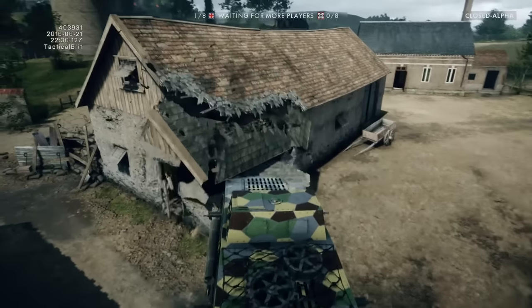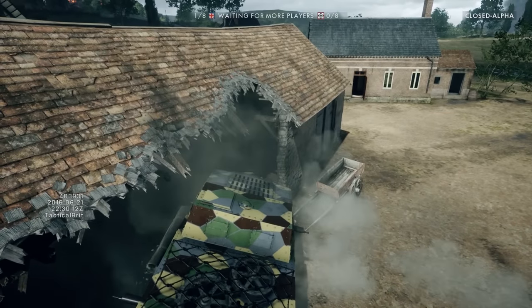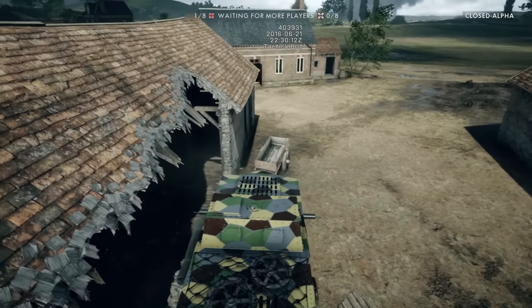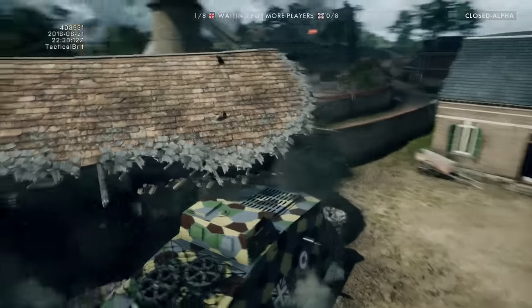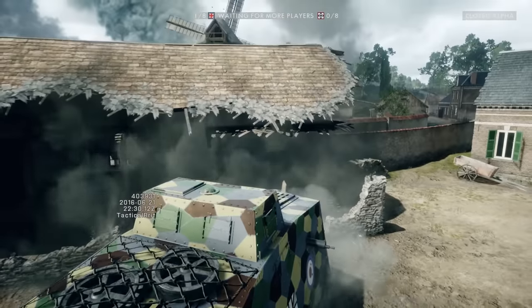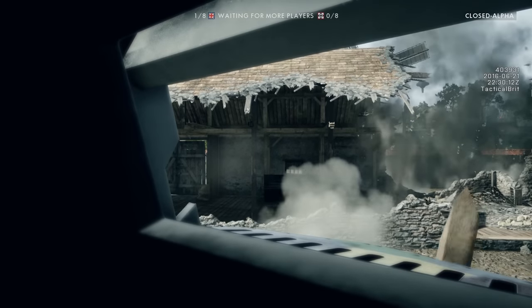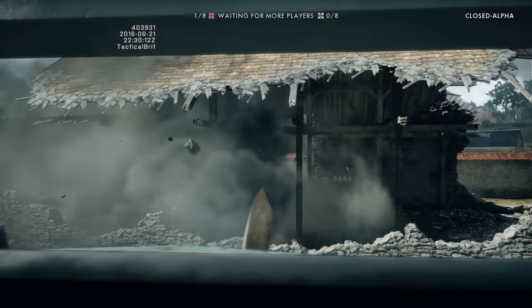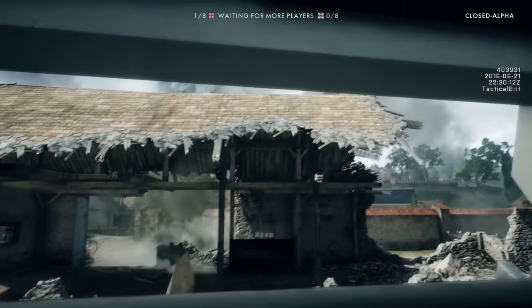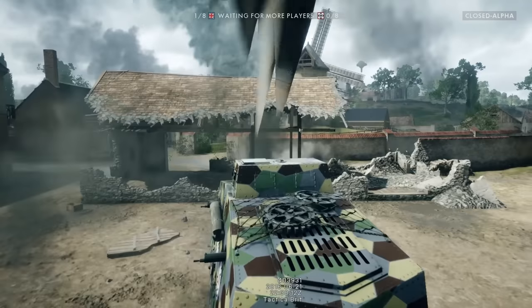In previous Battlefield titles, firing at a building would cause some kind of preset explosive animation that would take that side of the building down. This has changed very much in Battlefield 1 where the buildings themselves are a bit more dynamic, and certain explosions will collapse certain parts of buildings. Aiming at particular parts of the roof or particular sides of buildings can cause them to cave in and collapse, and big explosions from above from bombers can actually cause the entire tops of buildings to come off entirely.